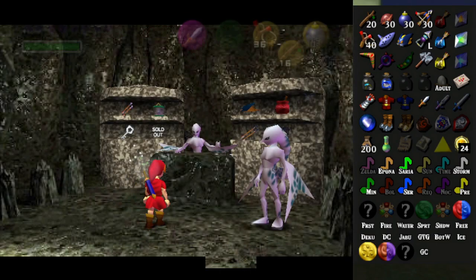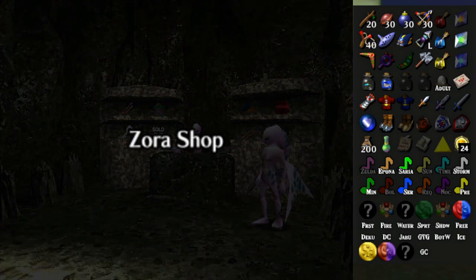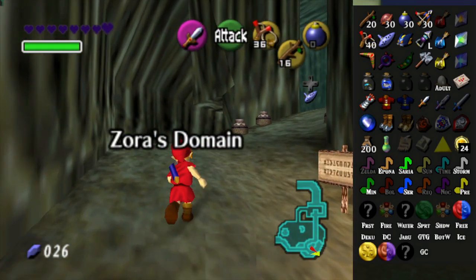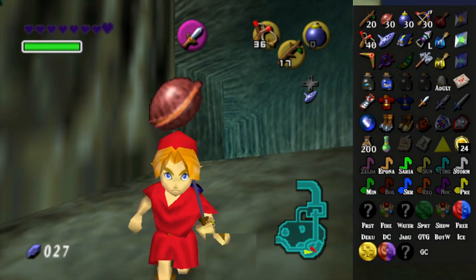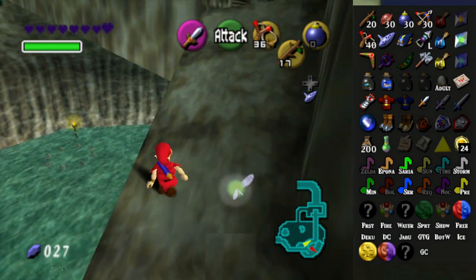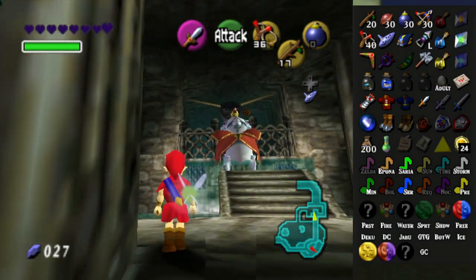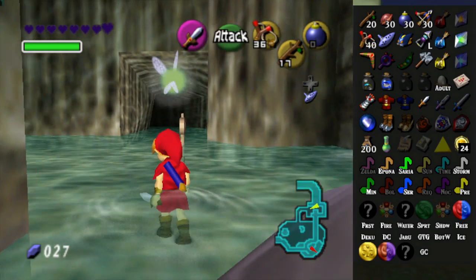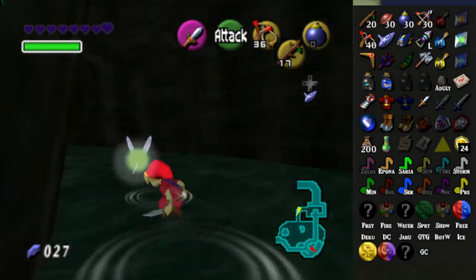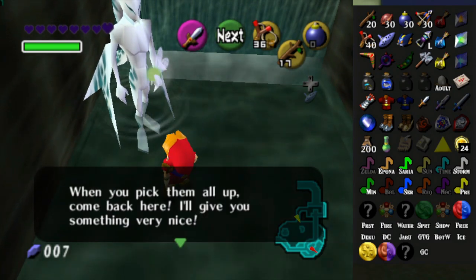I'll probably need to do more grinding in a minute when I fail the minigame — it's always possible to fail. There's a Gossip Stone here, let me talk to it. 'Goron Pottery contains a Deku Stick.' Okay, so I don't need to get the spinning pot. That's good to know, because I don't like the spinning pot — it's just completely rude to me sometimes. Anyway, let's play this minigame.